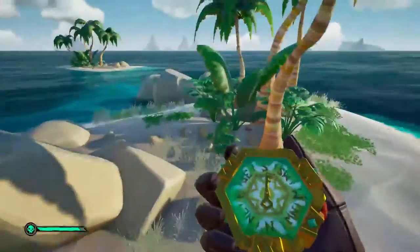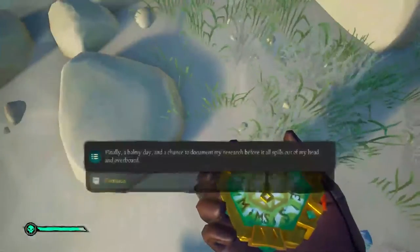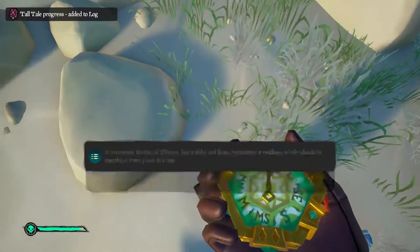The first journal is on the Uncharted Isle at N13. It'll be on the northwest side of the isle. It is called 'What is the Devil's Shroud?' and it explains that you need to go to Ancient Spire next.